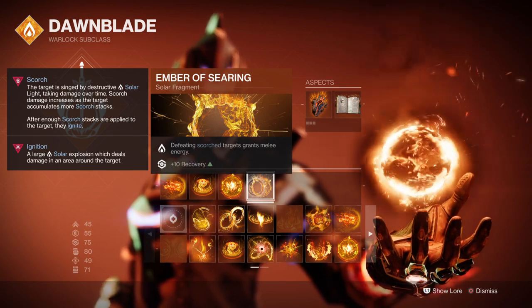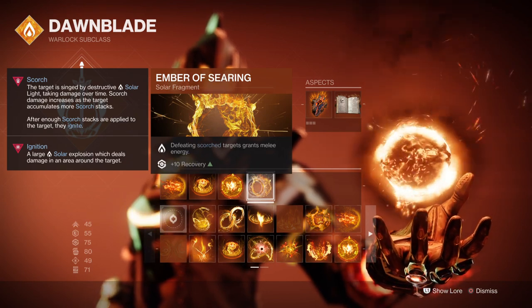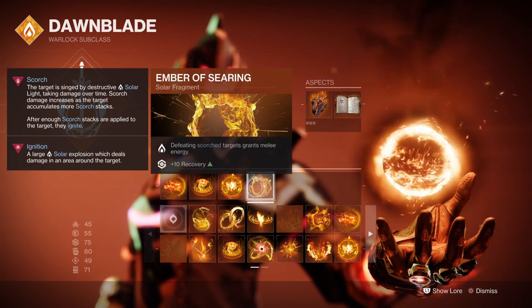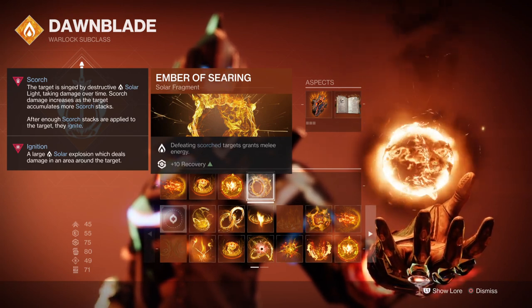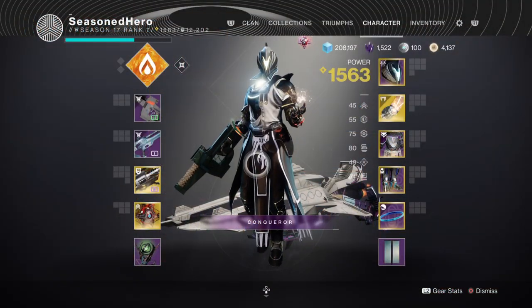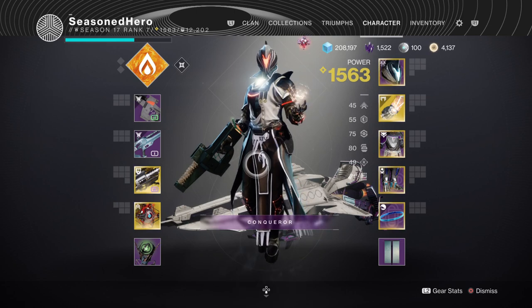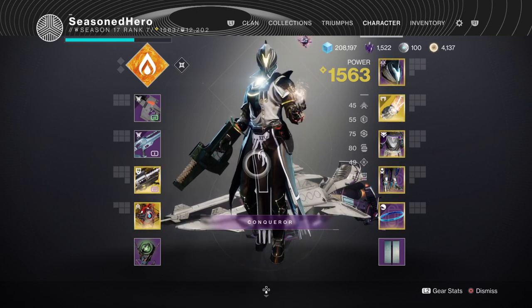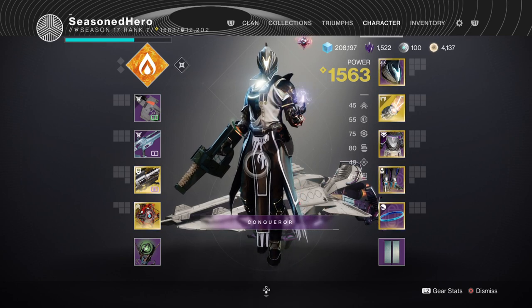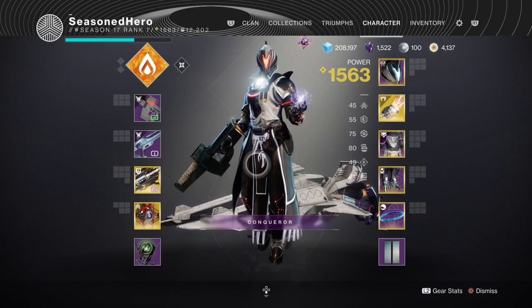This is how you'll want to play the build, as both melee and grenades will heavily dictate how often you can use your Sun Bracers. You can customize the fragments if you wish, but what's shown here is the best on offer. For stats, you'll want 80 in Discipline and 70 in Strength. Although Strength is mainly going to be doing the work, you'll want the option to use your grenade in case you use your melee against a tougher combatant. This should help you recover energy in case of mistakes.